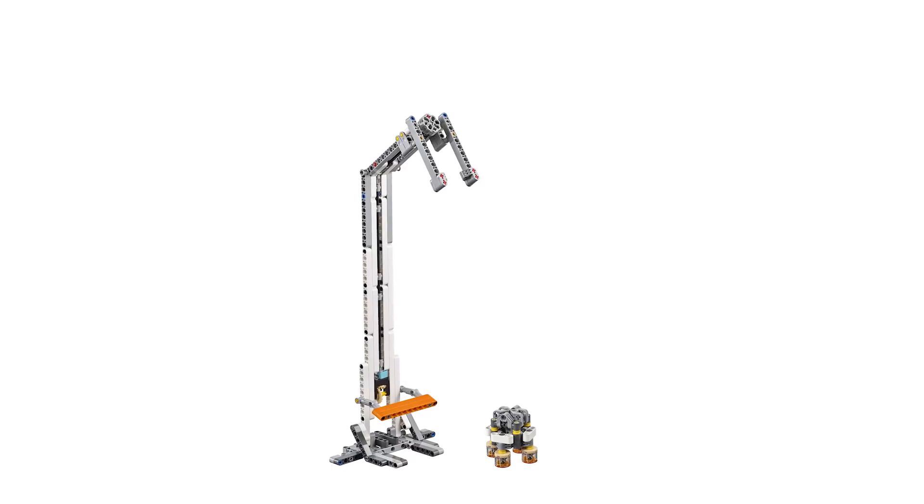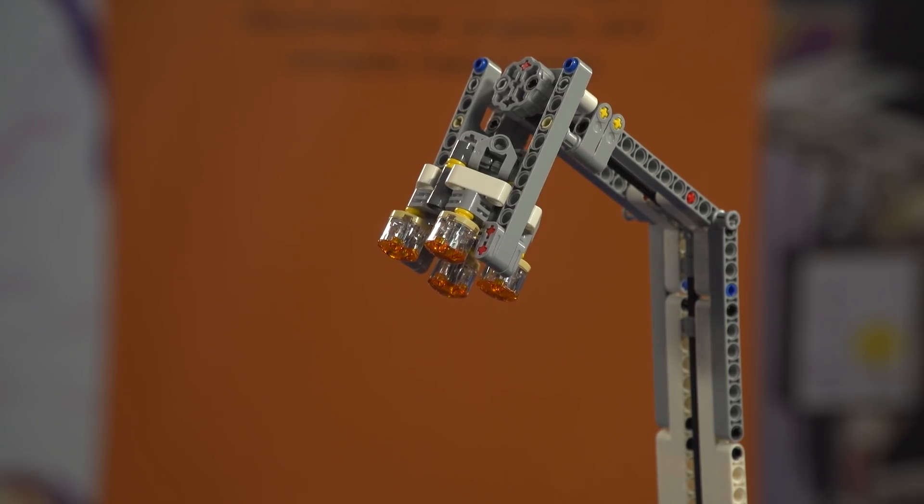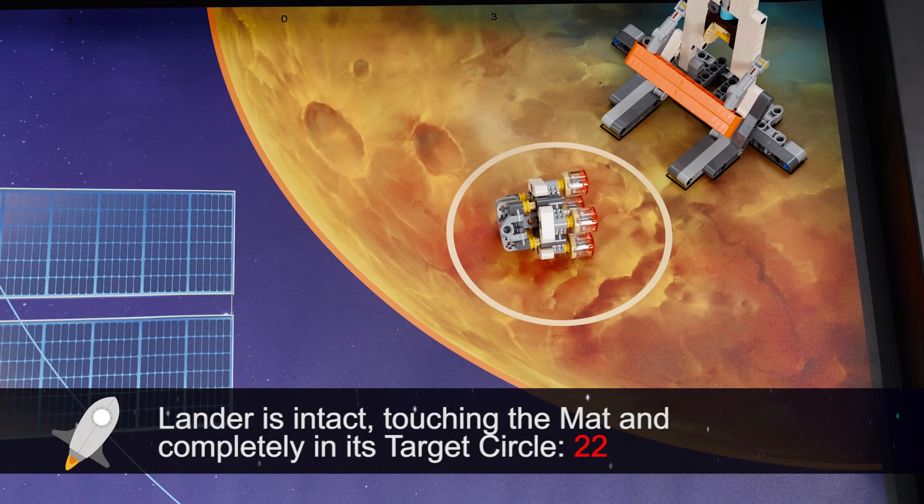Get the lander to one of its targets intact, or at least get it to base. The lander is intact if its parts are connected by at least two of its four tan location axles.